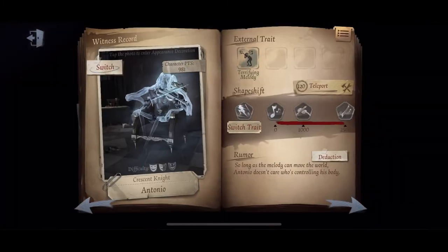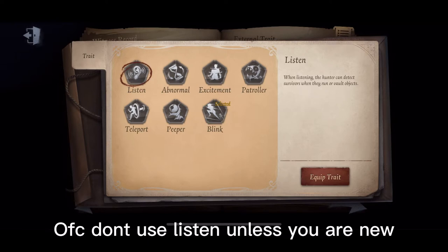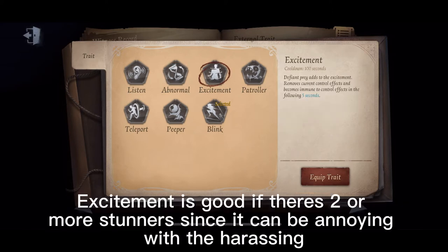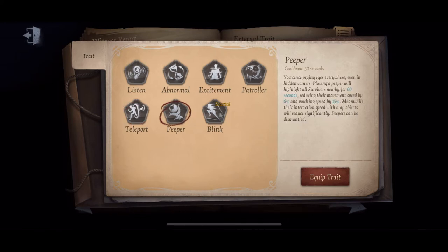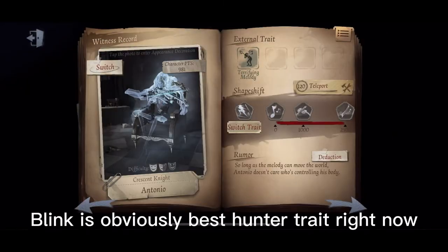Now traits. Don't use Listen unless you are new. Abnormal can be good — like with Abnormal Geisha — but I'm not sure since I've never tried it on Antonio. Excitement is good if there are two or more stunners since the harassing can be annoying. I don't recommend Patroller. The speed trait is one of the best for Antonio because he is a slower hunter. Peepers are also very good since you can see where survivors are going so you can make a string. Blink is obviously the best hunter trait right now.